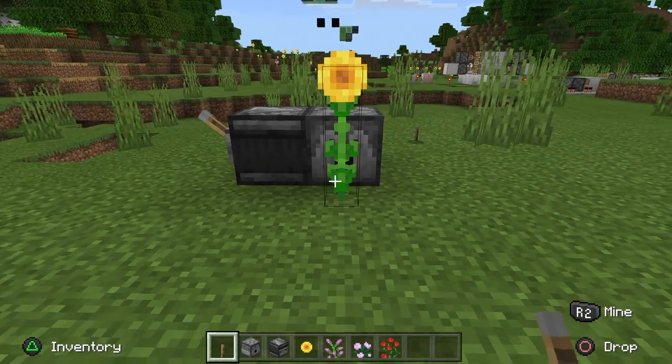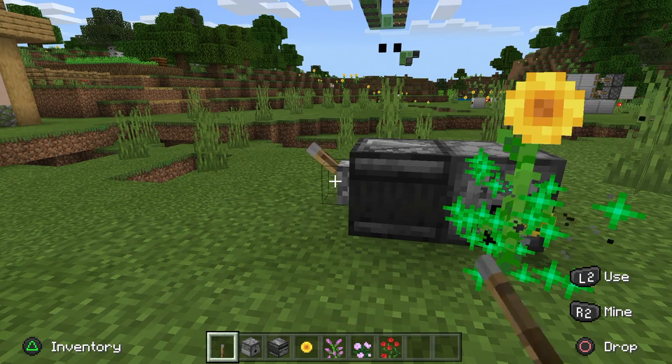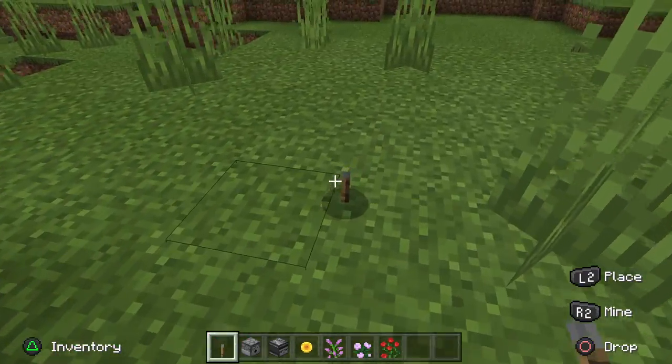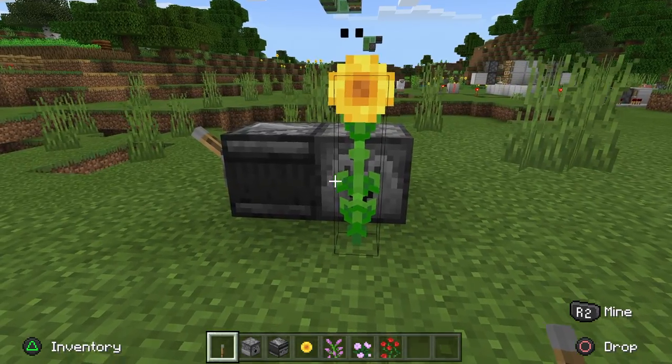What is going on guys, it is Smitty back with another tutorial. In today's video I'm going to show you how to make a two block high flower farm in Minecraft Bedrock. Right here I just have a sunflower — I'm flicking the lever and I'm getting sunflowers to spawn in. This is more of a feature than a tutorial; it's very basic to make.